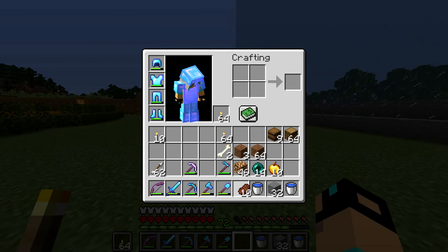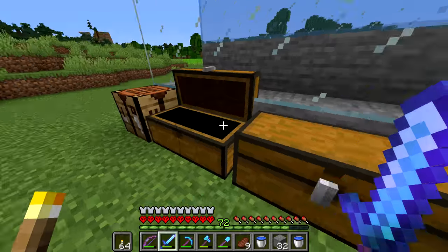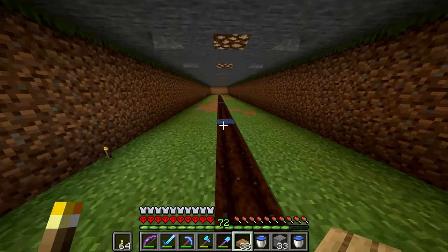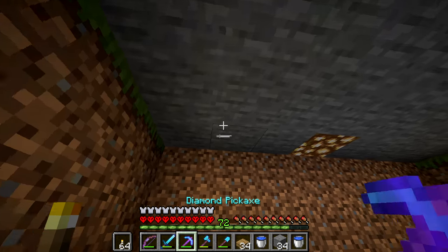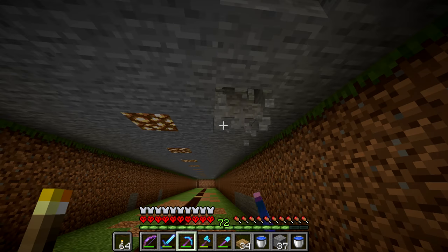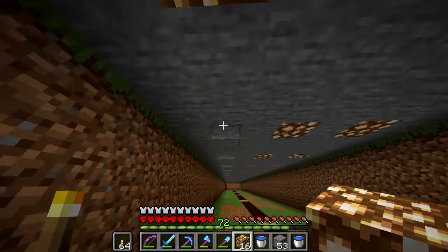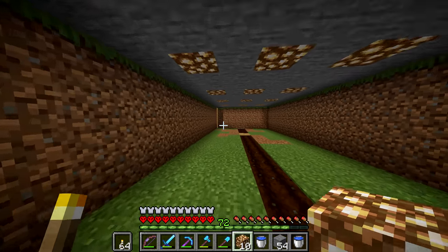There was one thing I did want to do on camera, and that was fill in all of these little water holes. The little water holes need to be filled in, so we're just going to put a wooden slab on top of those — that should be more than adequate. Then we're going to break these blocks right here and do that all the way along this thing. And now that that's complete, we can till all of this area.